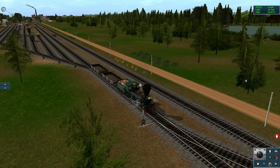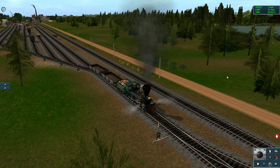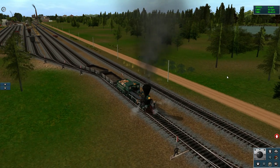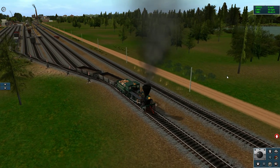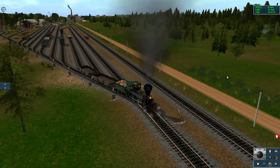So now we're on the yard lead. We've thrown the switches so that we can take these two empty gondolas and attach them to the back of the logs that are waiting on the third yard track. That is the arrival and departure track for trains coming from the north.